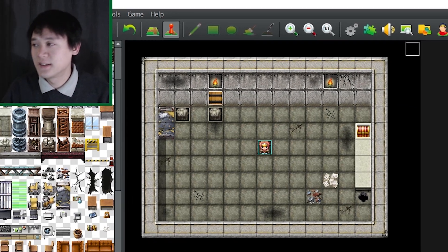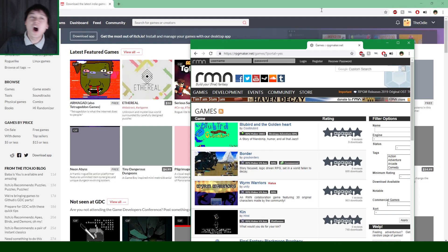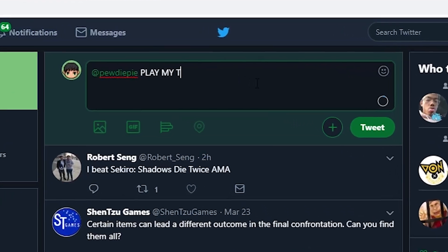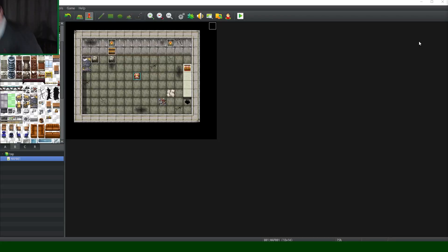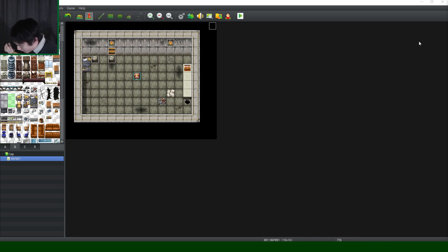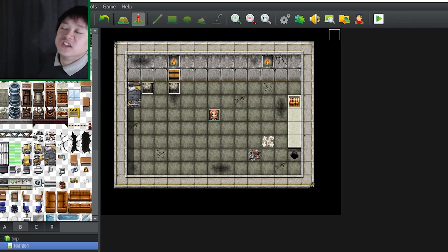Step eight: game jam. Itch.io. RPGmaker.net. Use it. Step nine: advertise. Step ten: eat that croissant, sip on that piña colada, 'cause in one month's time — you're famous!